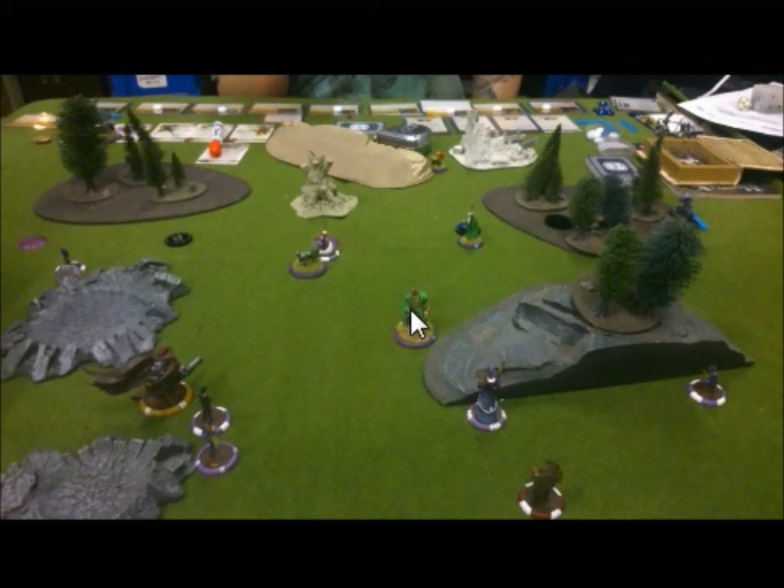Yan Lo healed Toshiro 4 damage with the Red Joker, took a pot shot at Collodi who surprisingly won the duel, and then flipped the squat marker. He's very wisely ascended to both Ash and Spirit — he might even have put Ash on in the first turn, which is very wise when facing Collodi. And basically with those upgrades and the Shadow Effigy's buff he doesn't really give a damn about what I can do to him.